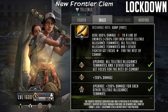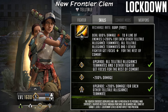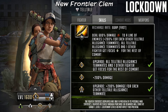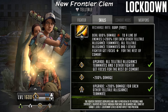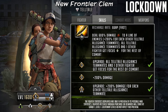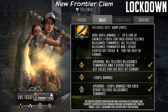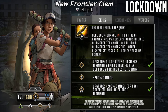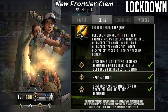Now if we go straight into the upgrades on this adrenaline rush, you can see at grade three it gets an upgrade where all Telltale allegiance teammates and one other fighter get focused for the rest of combat - that's just requiring one copy. At grade five, which is two copies, it gets plus 200% base damage so it goes from 400% up to 600% damage. Then at limit break two it gets the upgrade where it gets plus 200% damage for each other Telltale allegiance teammate, making it up to potentially 1400% deal damage. On those roadmaps it will almost be guaranteed because you're going to be using a full squad of Telltale characters. Massively amplified adrenaline rush.